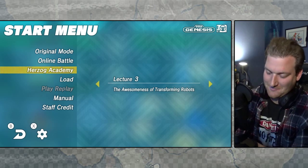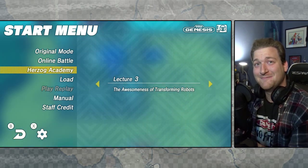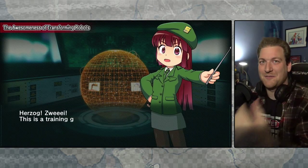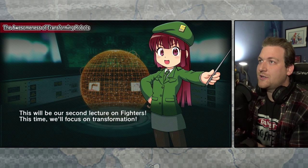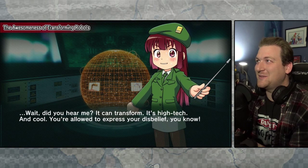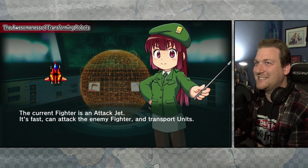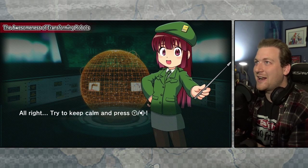Awesomeness of transforming robots — this is a let's play, apparently, of tutorials. That's not annoying me because: adorableness. It's time we focus on transformation. This fighter can actually transform — it's high tech and cool. The current fighter is an attack jet: it's fast, can attack the enemy fighter, and transport units. I'll talk more about transportation in a later lecture. For now, transform — try to keep calm and press Y.